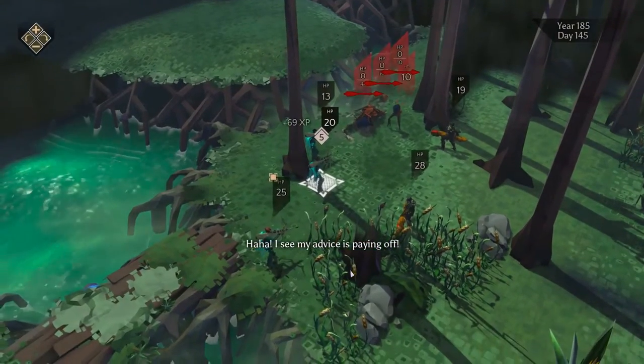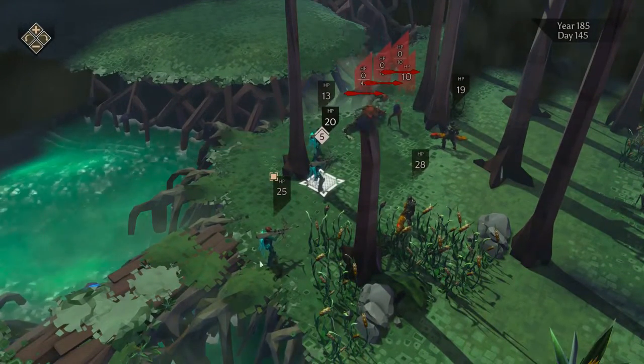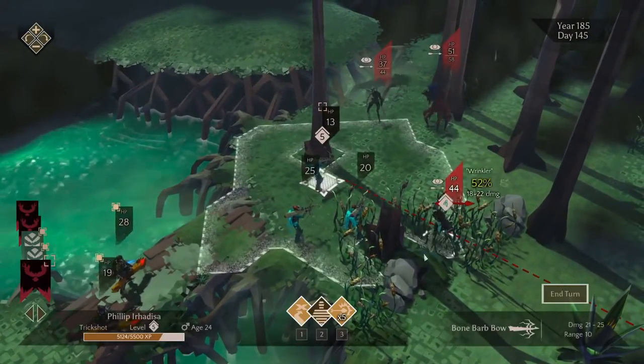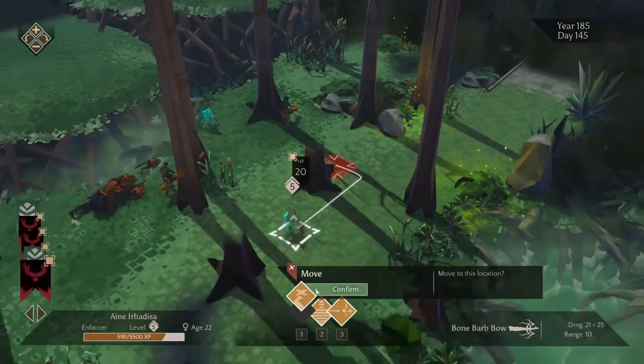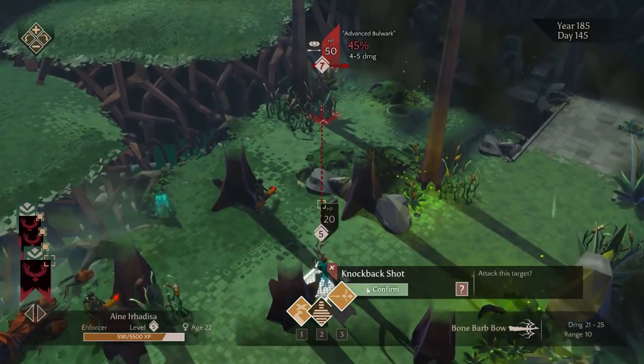It is worth noting that this penetration does not apply to all attacks. If you use an explosive shot, for example, you'll notice that the dotted line will disappear and you'll have a regular flask shot attack, so that can be quite useful if you have a problem with your positioning and want to deal with that.